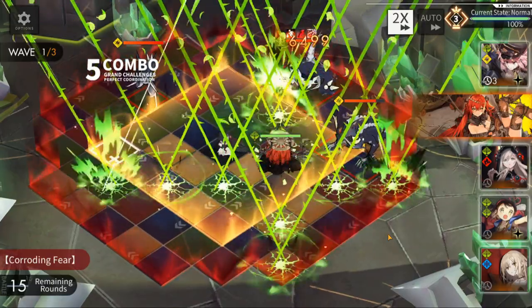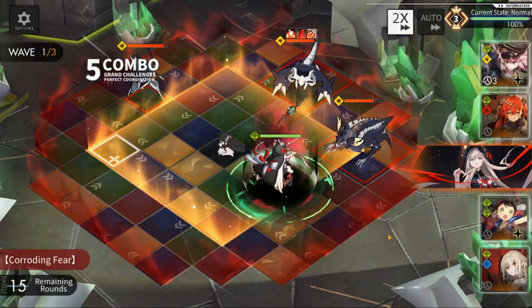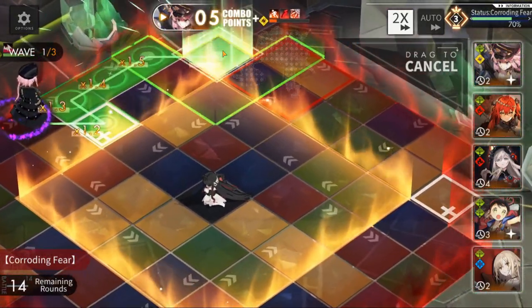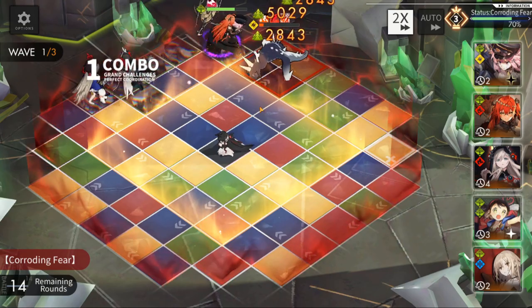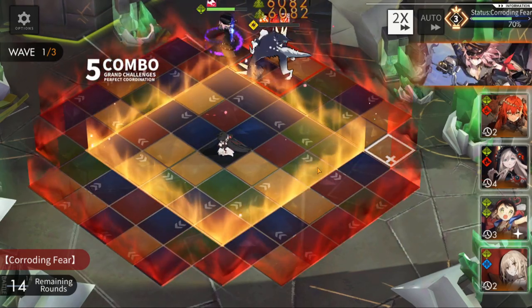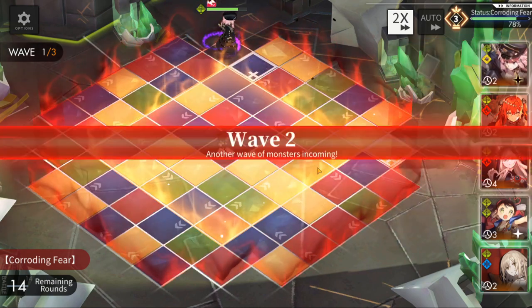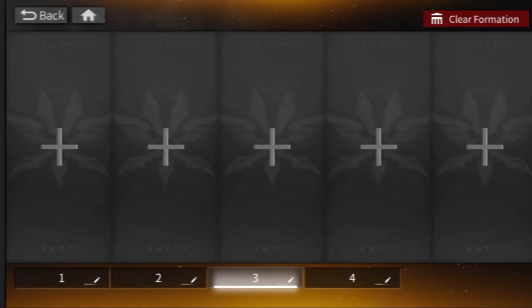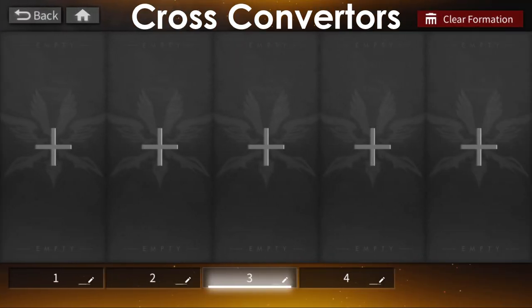Pact probably has the most situational equipment in the game, requiring you to hit something with her really awkward chain combo pattern while also standing on a green tile. If you do, they get slowed, and when they die they convert a tile to enhanced, which gives you a good chunk of healing. As awkward as it is, this healing can matter in later content.